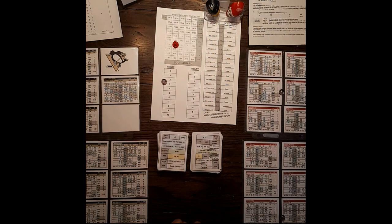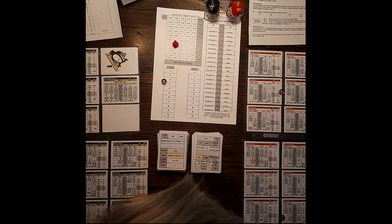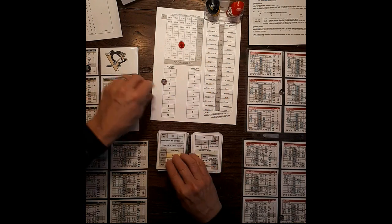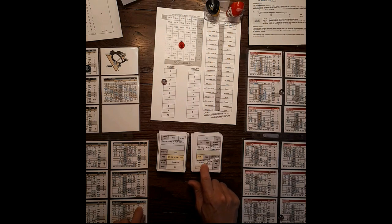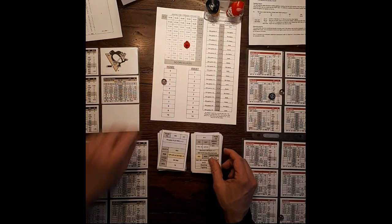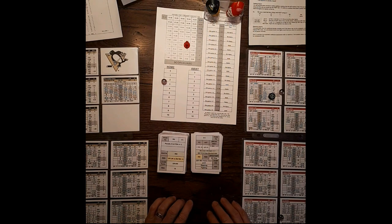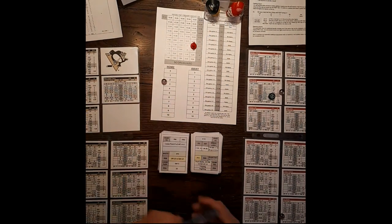SH5 breakaway shot — 44, and it's a rebound. Gonchar gets the puck for Pittsburgh. Pass to right wing — dump in if left wing defense is 2, it is, dump in. Puck battle between Tyler Kennedy at 5 plus 2, Pittsburgh still has the 2 bonus, versus home left defense — 7 versus 7, it's a tie, goes to home team. Brad Stewart has it for Detroit. Penalty at left defense — Orpik is a 3, could be a penalty. Pass to right defense — SH2 for Cromwell, puck is held. No penalty on Orpik.